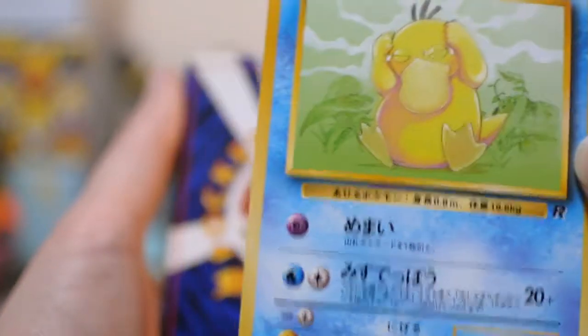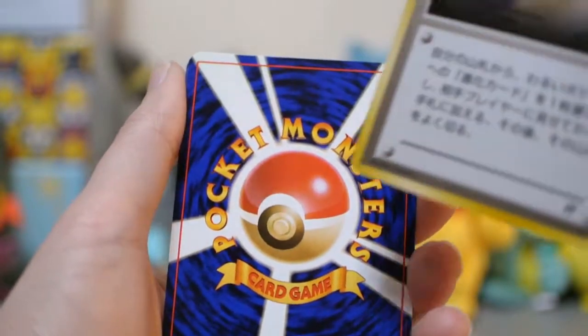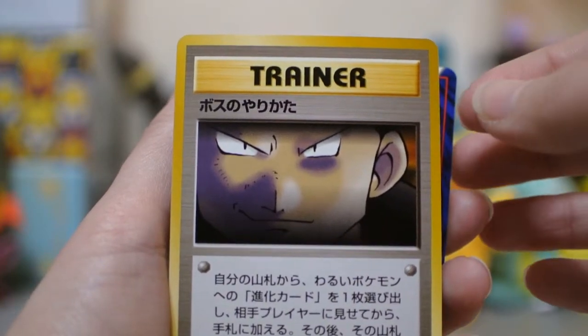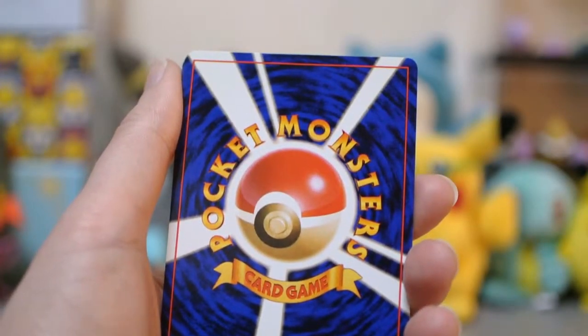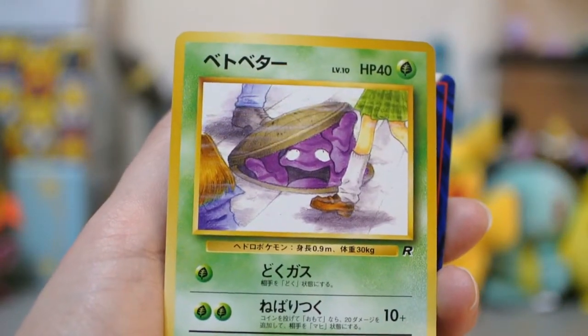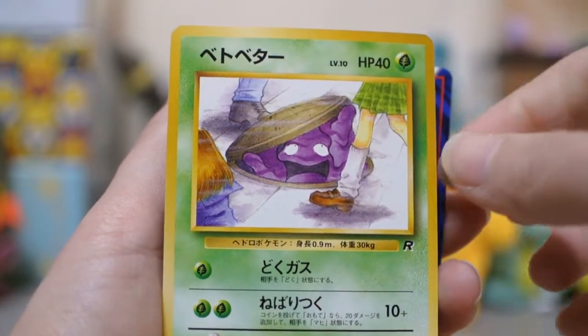I can relate to Psyduck — I get a lot of headaches. I actually spent all day yesterday at home with a headache. Oh! It's the Boss's Way, which is actually exactly what it says — Bossu no Yarikata, the boss's way of doing things. Love it. I actually beat Rainbow Rocket not too long ago in Ultra Moon — I defeated Rainbow Rocket.